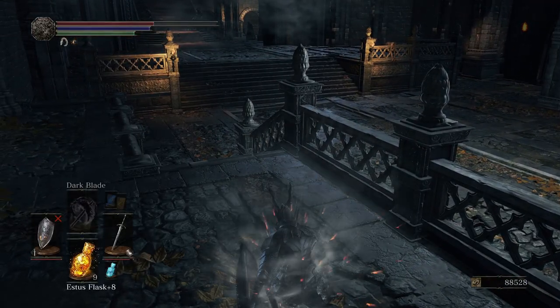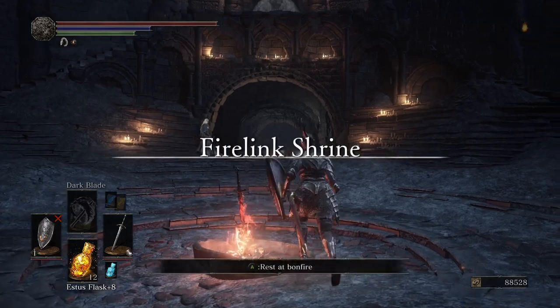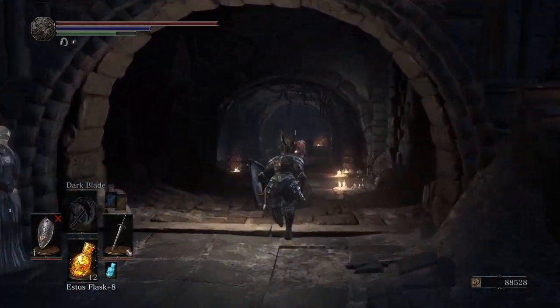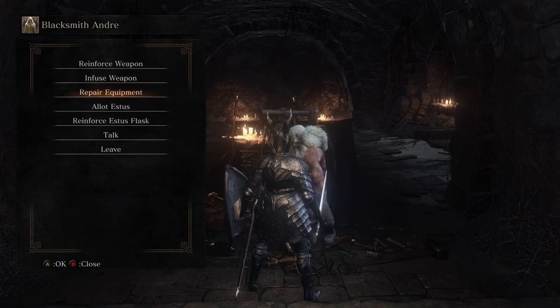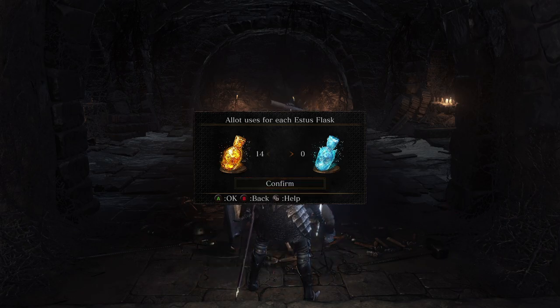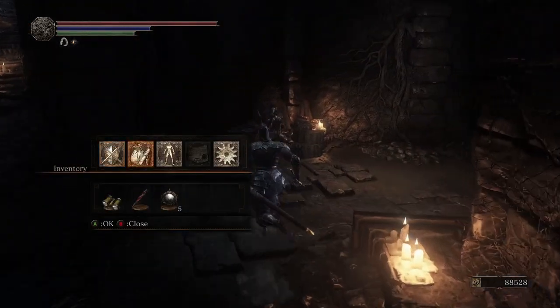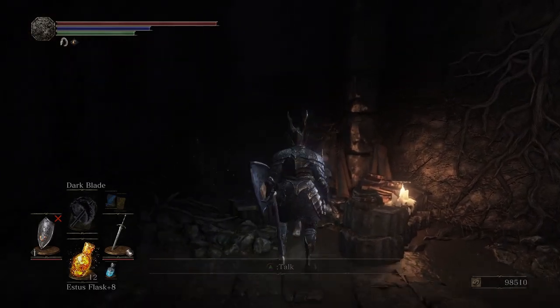Anyway, back to the Shrine Bonfire, 'cause we've got some things I need to do. We want Undead Bone Shards. I need to talk to Andre to reinforce my Estus Flask again. Okay, so we are one short — there's only one Estus Flask shard left for me to grab. Now then, I should have enough souls after I do this. Back again. Yeah, I got some sorceries I need to buy from you.